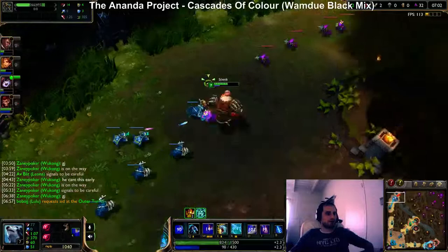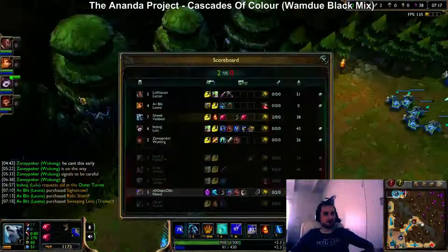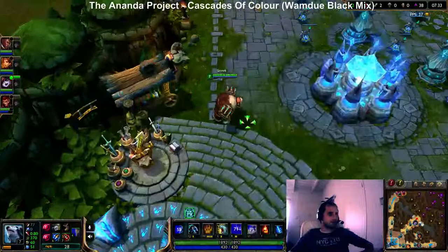Right now I'll have enough gold for a belt plus some potions. I'll actually push the wave since he teleported earlier, so he might lose some minions — that's what I'm trying to do, deny his CS as much as possible so he doesn't get stronger and stronger. Alright, I got my belt.